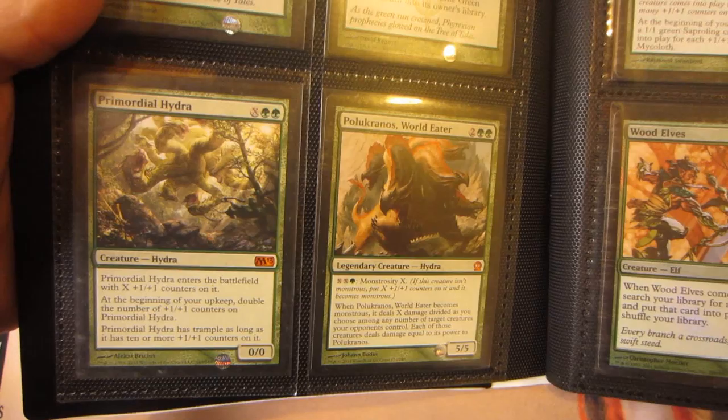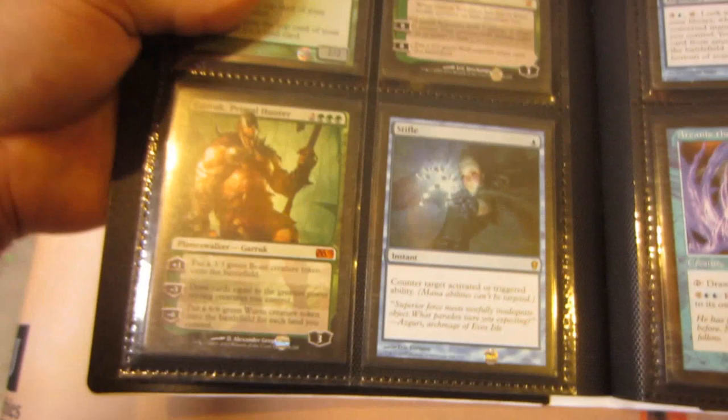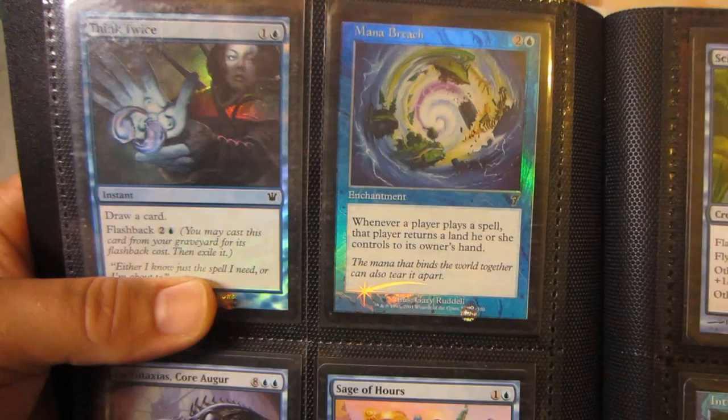City of Brass from Modern Masters, two Green Sun's Zenith, Primordial Hydra M13, and a Polukranos from Theros — moderately played. Lurking Predator, foil 8th Edition Wood Elves, Sylvan Library from 4th Edition, a foil Oracle of Mul Daya, Garric, Relentless Garric, Primal Hunter from M13, Stifle, Muse Vessel, Visionary Architect, Phyrexian Metamorph, Arcanis the Omnipotent, Phantasmal Image, foil Think Twice, foil Mana Breach from 7th, Gwatsi Sage of Hours, two Sign in Blood from Modern Masters, Intruder Alarm, Back to Basics.